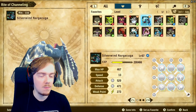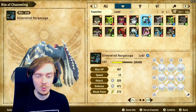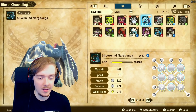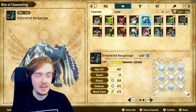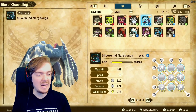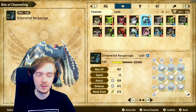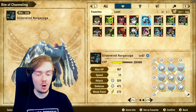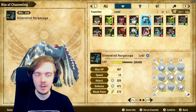You can see his stats here — he's quite a monster: 520 attack, coming up to 500 HP, coming up to 500 defense as well. He is pretty strong and I'm really enjoying him. I've actually gone unbeaten in PvP with the Silverwind Naga Kuga. I've built him with the focus of dealing statuses.